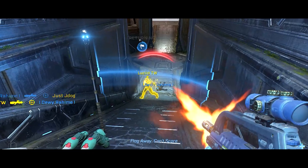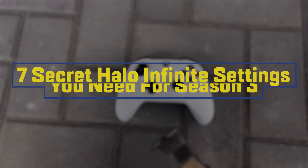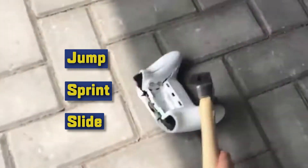So when you find yourself alone in a hallway with him, what settings do you need? Grab your controller, grab your hammer, and start removing these three buttons.